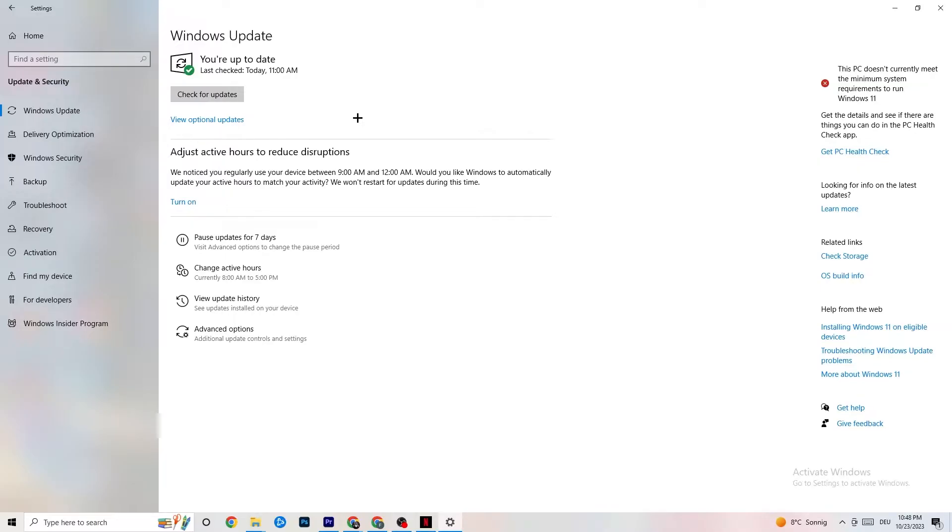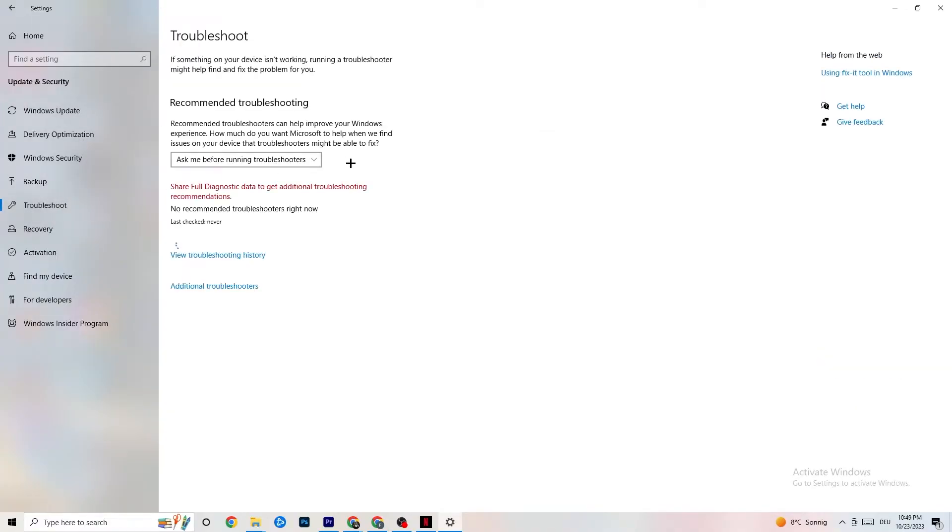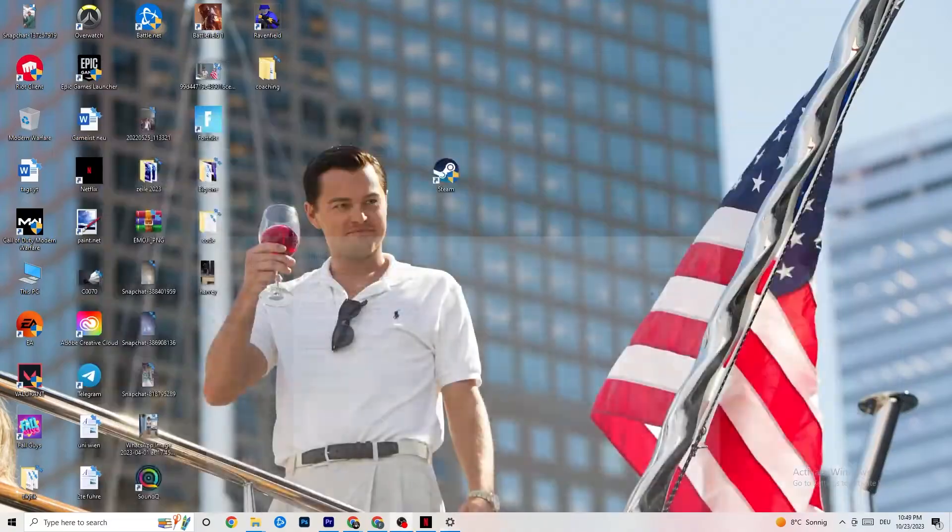Make sure you're on the latest version. While you're in Update & Security, also click on Troubleshoot and run it to find any broken data currently on your PC — it will be repaired or removed. When you're finished, minimize the Settings window because we'll need it again shortly.